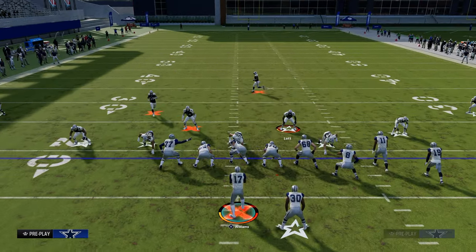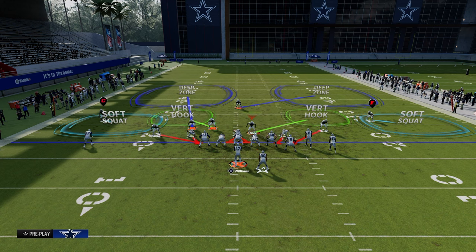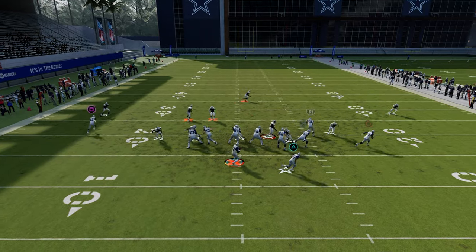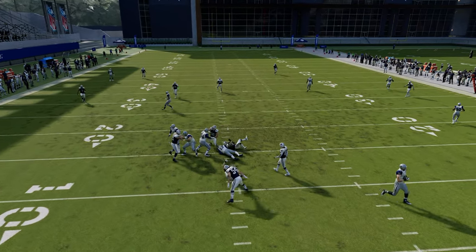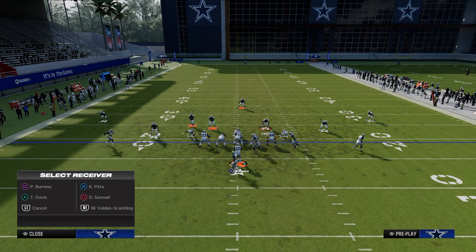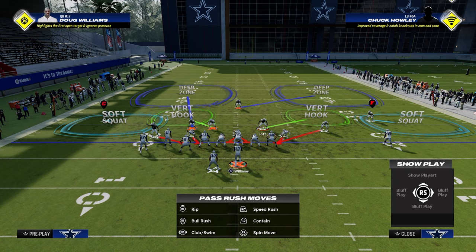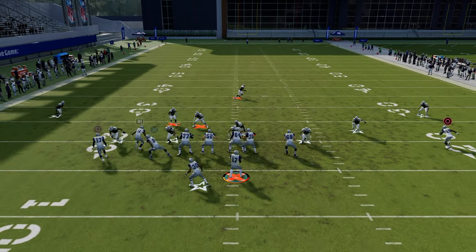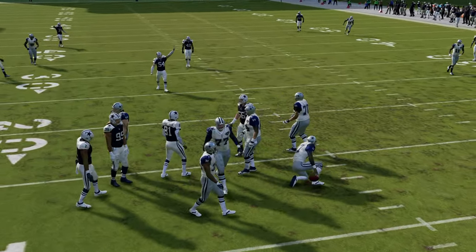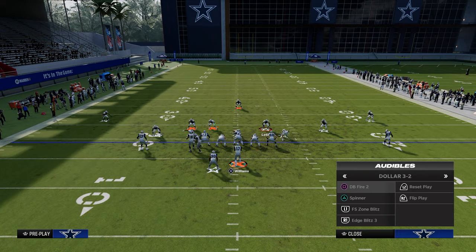That leads us to our next tip: audible to DB Fire 2 when you come out in this blitz. It looks exactly like the free safety zone blitz play, but now we're sending double slot corner pressure. If you look to the left side, you see we're getting this guy free off the left edge. So if our opponent decides to flip their formation because most of the pressure is coming off the left side, we call DB Fire 2 — and as you can see, the slot corner on the right comes in even against a blocked running back. This gives us a lot of versatility in terms of pressure and coverage variations.